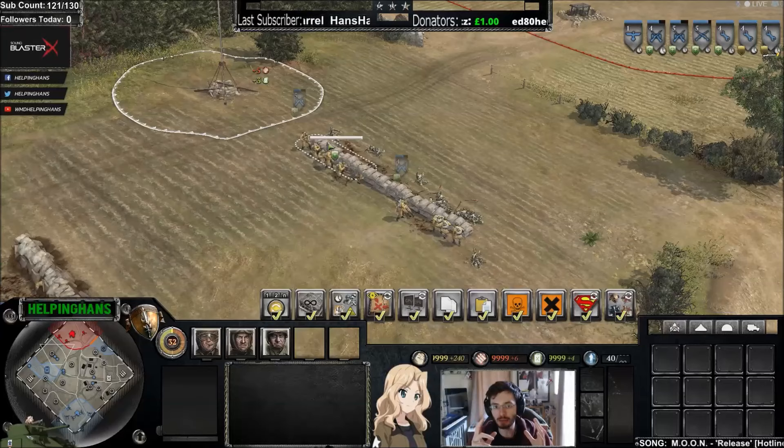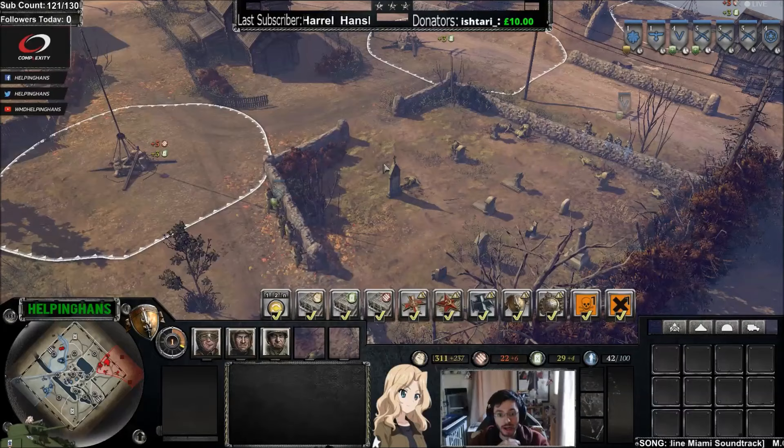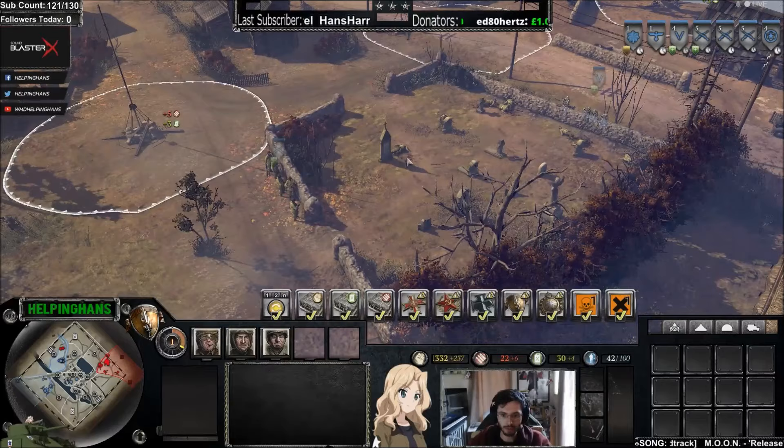Now we're moving on to a map called Zamoski, where I'd like to show you how to get the best out of an engagement. Here we have a rifleman versus a grenadier. If we had this engagement from afar, most likely the grenadier would win because he does better at range.